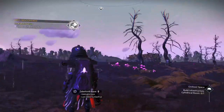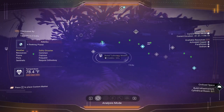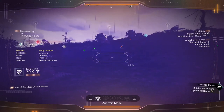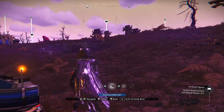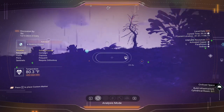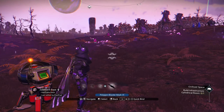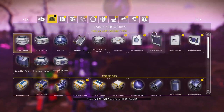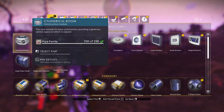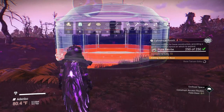Looks like we've got a trading outpost over to our right. I can't pick it up — I think I have the wrong multi-tool. Let me pull up my main multi-tool. I'm going to stick with the Atlantid multi-tool since it's a bit more powerful. So here we go — what's our next thing? We need a cylindrical room. In the inventory it's already highlighted, and it requires pure ferrite — 250 ferrite gives you 250 pure ferrite.